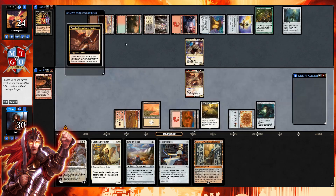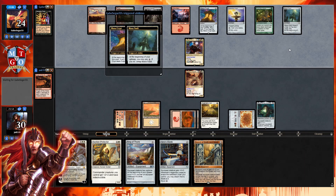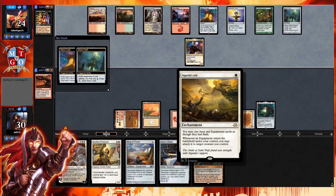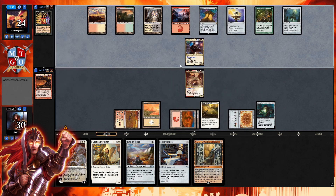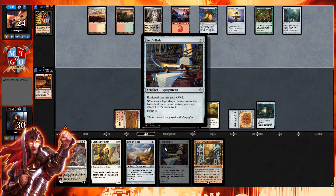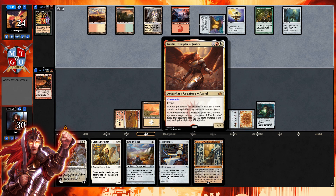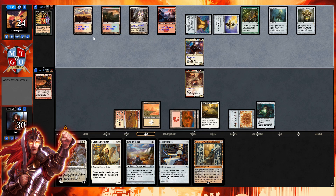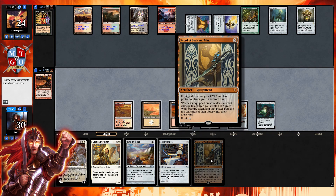With Cigarda's Aid, you may cast ore and equipment spells as if they had flash, and whenever equipment enters the battlefield you can attach it to target creature. So we can flash in our equipment mid-combat. Imagine Aurelia flying in and you just throw a Sword of Body and Mind and she catches it in the air — it's a beautiful mental image. We'll probably get down Sword of Body and Mind first so we can still swing at our opponent.